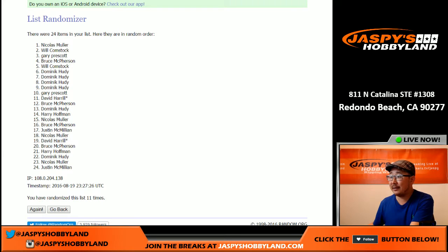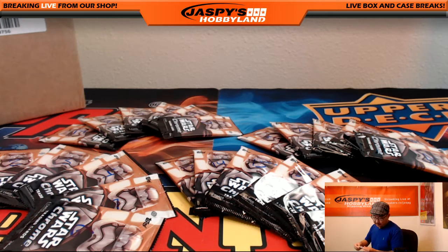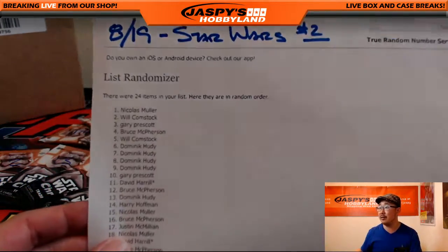Let me print that out. So Nicholas, you'll have the first pack and onwards. Then we'll do Will next, Gary, and then Bruce, et cetera. So those are your pack numbers. Oh no, paper — come on, paper. Feed through the printer. Technical difficulties here. There we go. Looks like that printer has a faulty motivator. We'll have that printer sold to Jawas at some point.